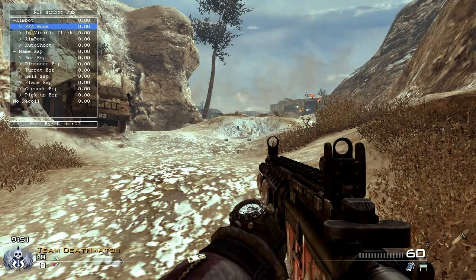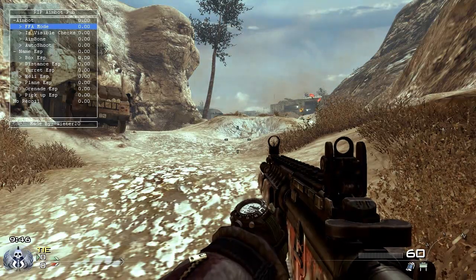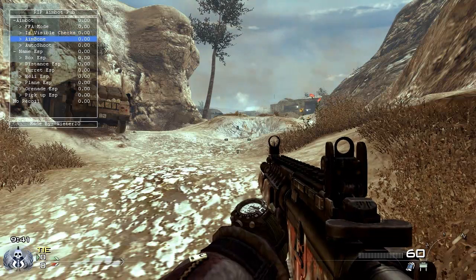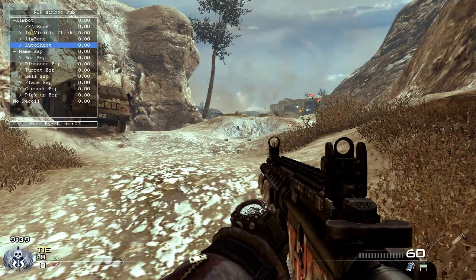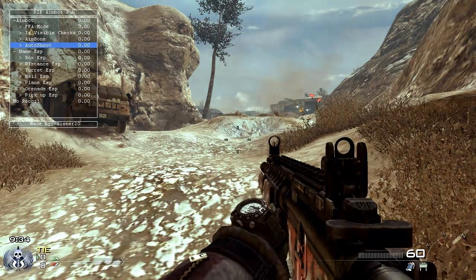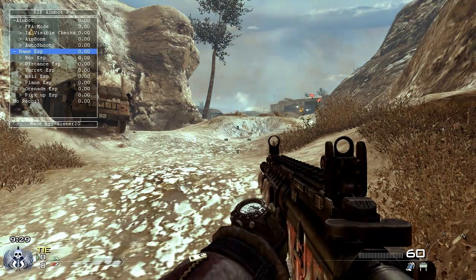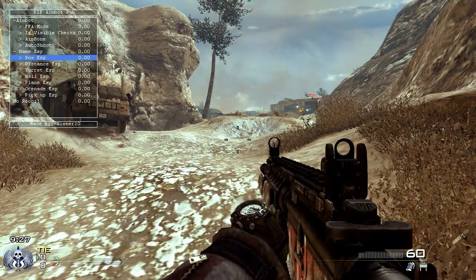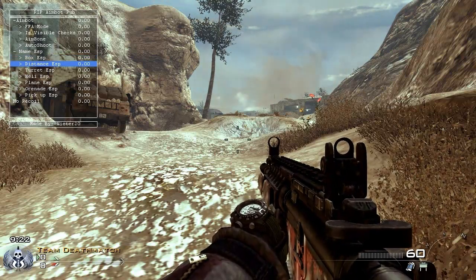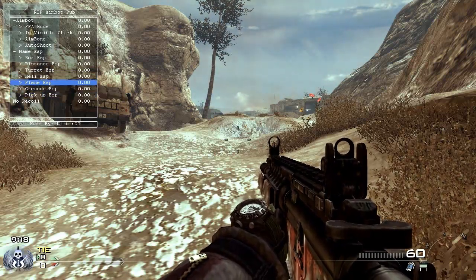Free for all mode goes to everyone on the game, so if you're in a team game you don't want to have that on because then you'll be locked into your own team, and that is annoying. I don't know what visible checks is, to be honest. Auto shoot is where you automatically shoot — my advice is if you have aimbot on, I wouldn't have that on because you're just shooting all over the place and it's even more obvious. Name shows the name underneath them, box puts a box on the person so that makes them easier to see, distance shows the distance, and then turrets, helis, planes, grenades, and pickups — that's all the equipment and stuff like that.